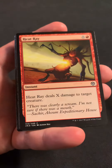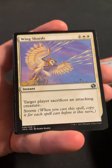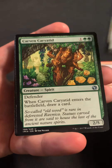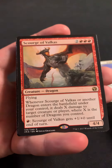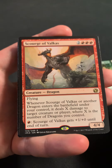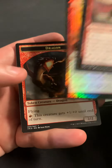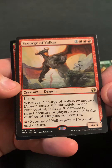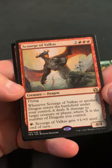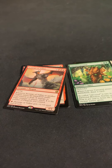We got a Gilt-Leaf Guide, Strike, Diminish, Duskdale Worm, Festering Newt, Star Compass, Frost Lynx, Nature's Claim, Grizzly Spectacle. We got Angel of Mercy, Heat Ray, Coordinated Assault as the first uncommon. We got Wingsteed Rider, Cavern Caravan, and Scourge of Altis.